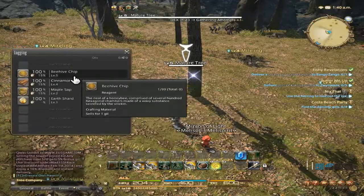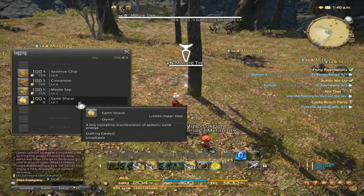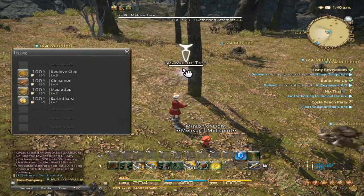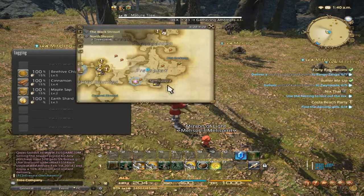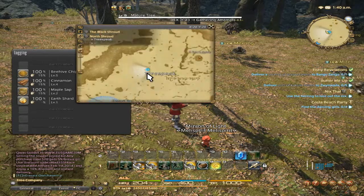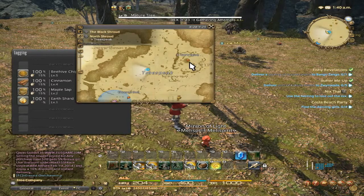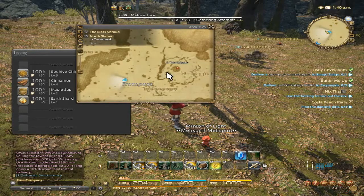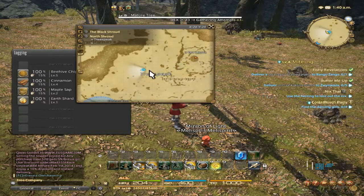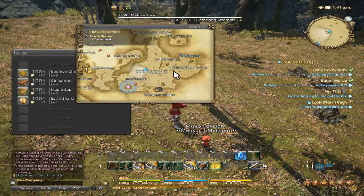If you are looking for Beehive Chips, Cinnamon, Maple Sap, and more Earth Shards, they are located in the Black Shroud, North Shroud, Trees Speak. They are a level 5 mature tree located more towards the E in Trees Speak. There's a little red dot here — it's called E Trees Spire. If you go west, or a little southwest from there, you'll be right above it. This is basically in Trees Speak too, so you'll eventually run into these as well.